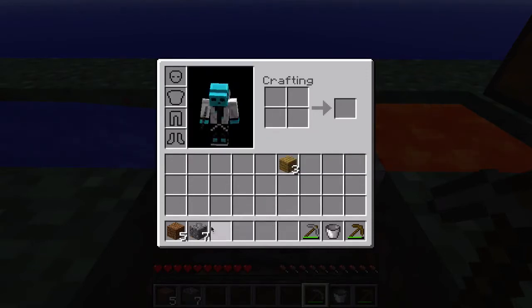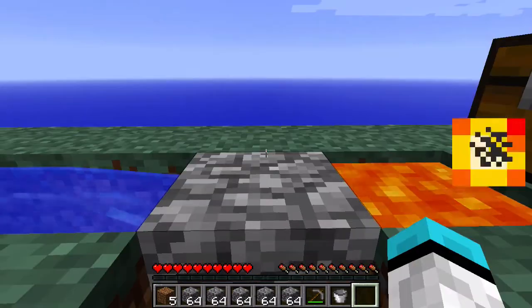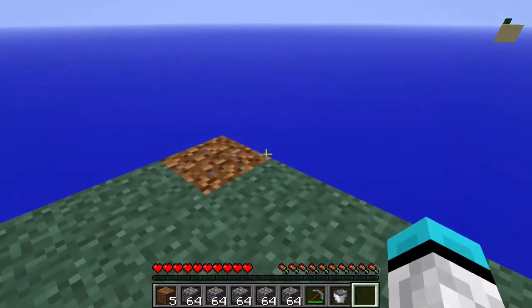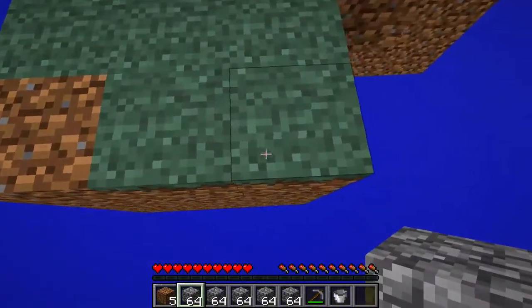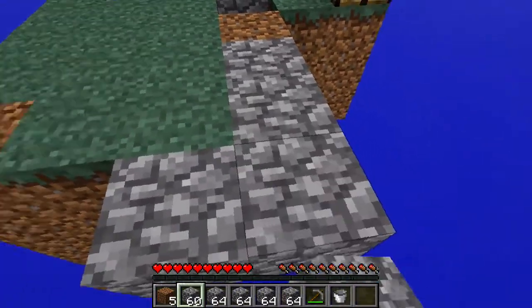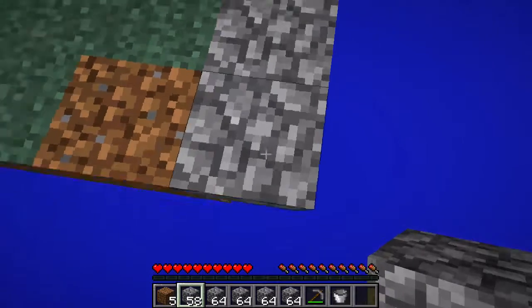I'm gonna get about 4 to 5 stacks of cobblestone and get going. I got myself about 5 stacks of cobblestone — I think that should be good enough for now. Let me start making a platform here so I can take down that tree. I wanna take it down.